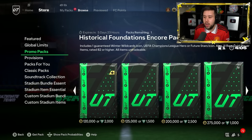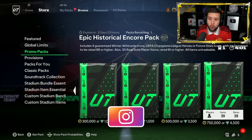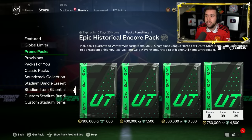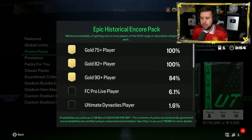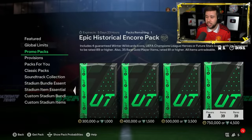Now we head over to this pack that costs 750,000 coins. It guarantees you four icons - Winter Wildcard icons, Champions League heroes, or Future Star icons - with one of them rated 89 or higher. It's also an 81 plus times 35. There are so many percentages to look at, let's just get straight into it.